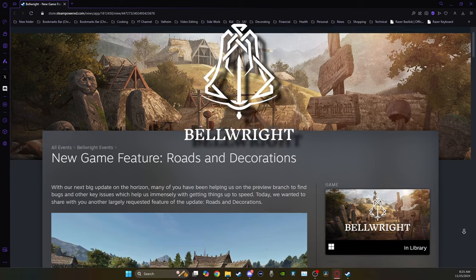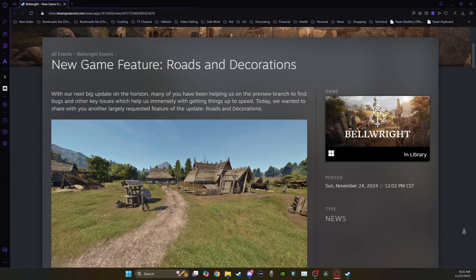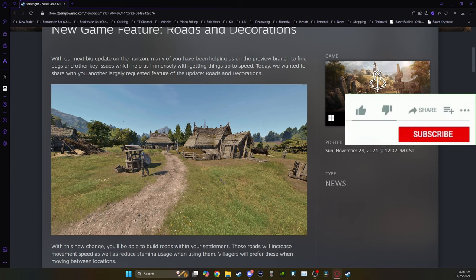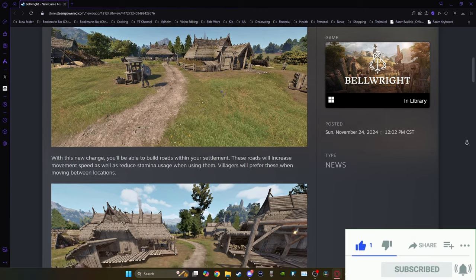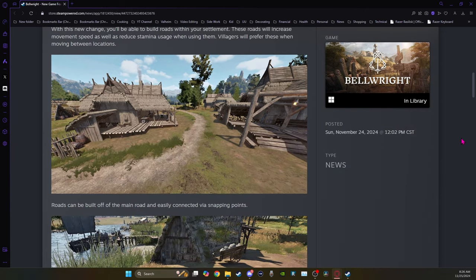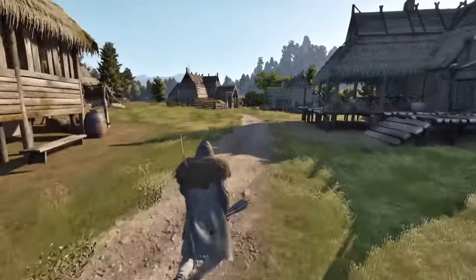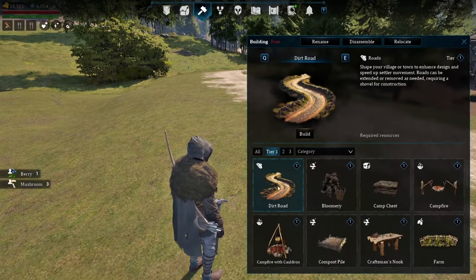News in the world of Bell Ride as more details are coming out, including information about roads and decorations. A much requested feature — we will be able to build our own roads within our settlement. Just like the game roads, these will increase movement speed as well as reduce stamina when using them, and villagers will prefer to use these roads so we can help determine their paths to make them more efficient or less dangerous. They can be built off and attached to the main road, connected via snapping points, and placed freely throughout the world.